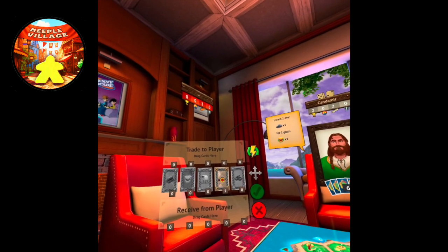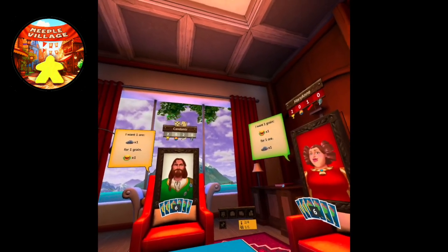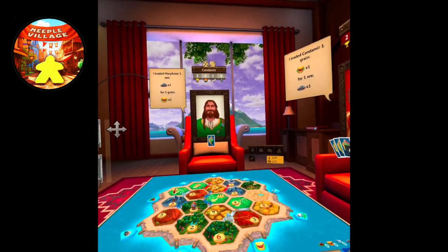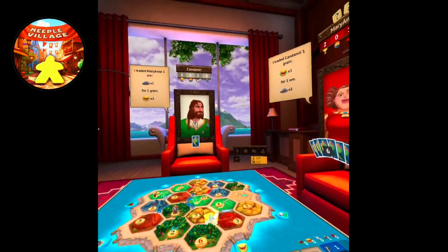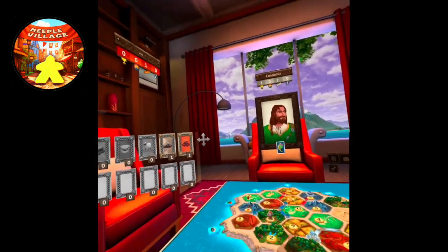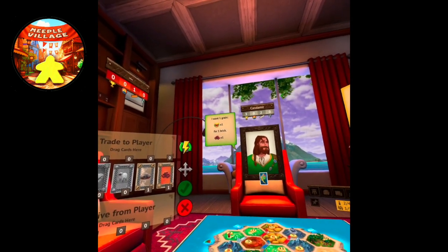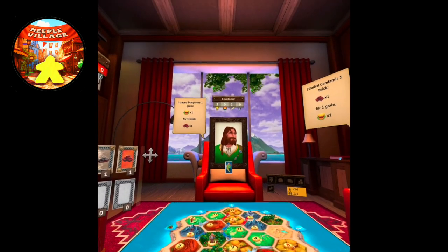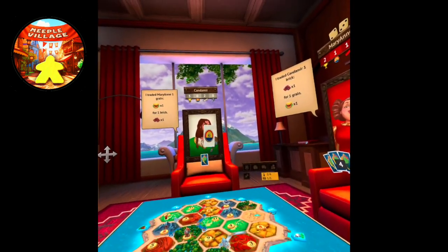He wants an ore for one grain, but I need my ore so I'm going to say no. They're going to trade amongst themselves. Somebody built a city — this guy is going fast. He's going to roll. I get an ore. The other player wants an ore for a grain and they want to trade, so we'll let them. This guy is winning though — I don't like that.